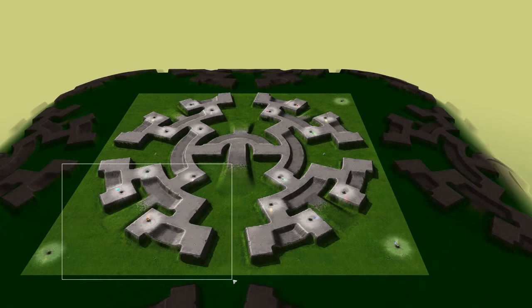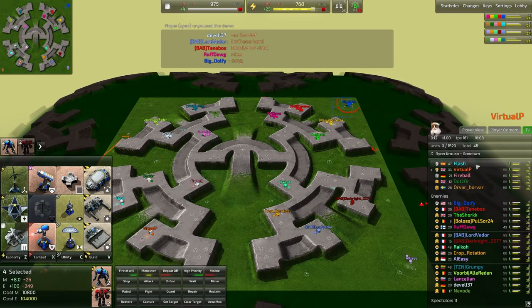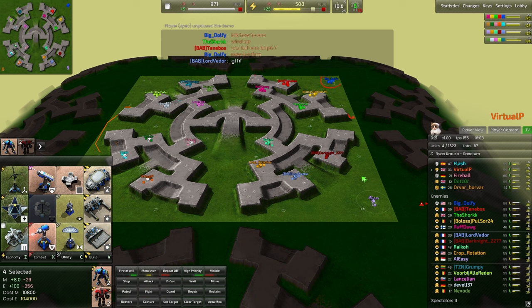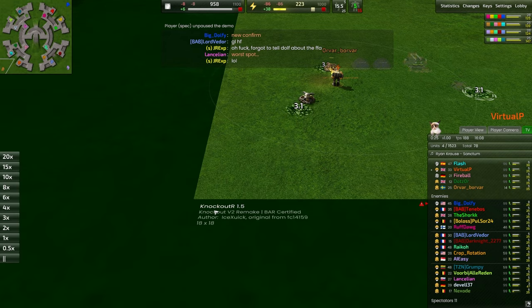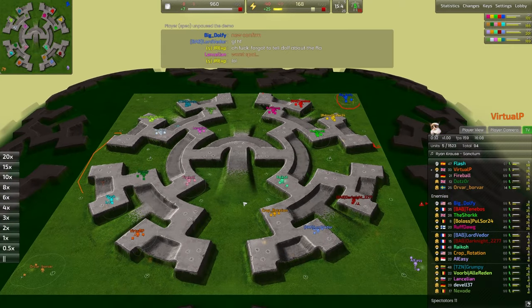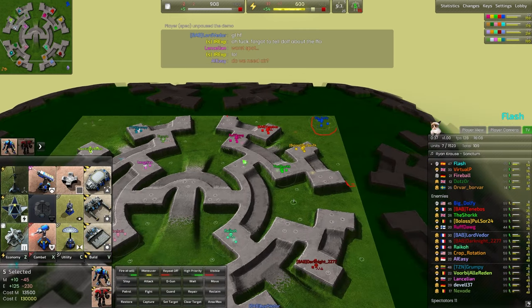Welcome back to the Brightworks everyone. Today we are taking a look at a 5v5v5v5 — 20 players in total, exceeding the normal limit of 16. We're going to be taking a look at the Knockout diversion 1.5. These players started with five players on each team and they're each going to be playing in a corner of the map. These always end up being a really fun treat to watch because you kind of have to pick your battles, pick your enemies, pick your nemesis, and fight to the absolute bloody death over it.